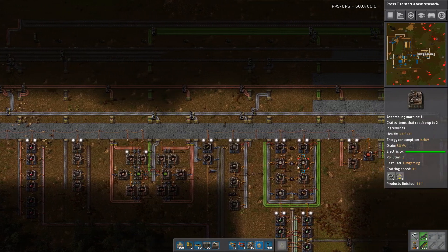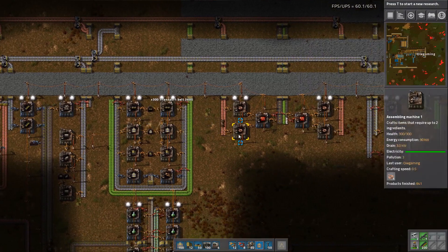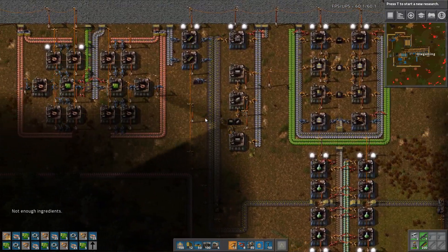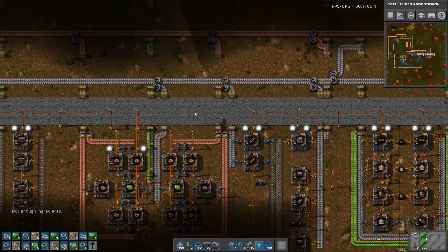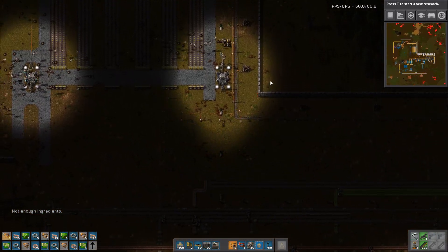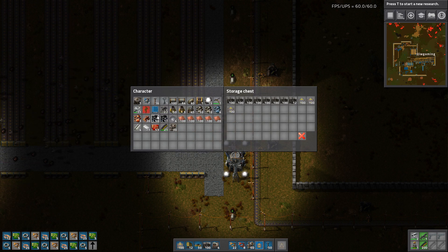Let's get some more transport belt, turrets, and inserters. I want to move this wall further out. Let's put some transport belt in there and some inserters there.